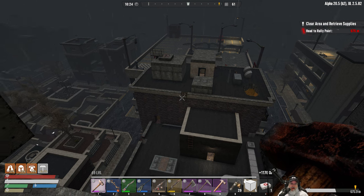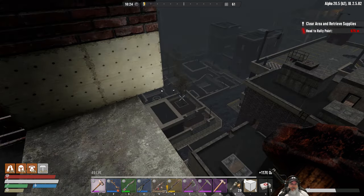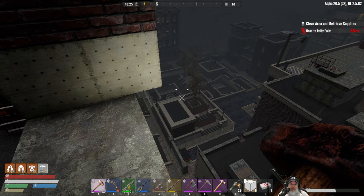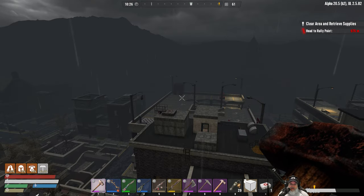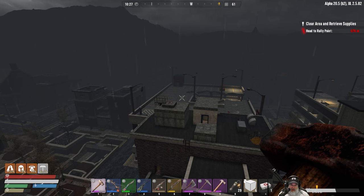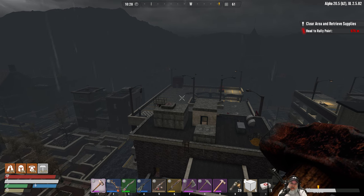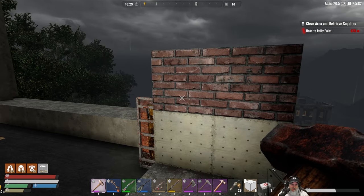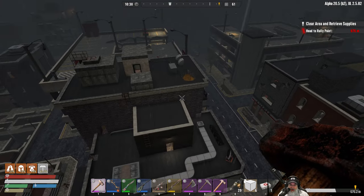I feel good about this setup for night 63. I feel like we'll be able to survive it. Whether or not we can get a ton of XP from it remains to be seen, but I'm pretty confident we'll survive because it's a pretty stout building. They could definitely take it down but it would take them a long time, and I just can't see us having to fall back to the second fallback on night 63.